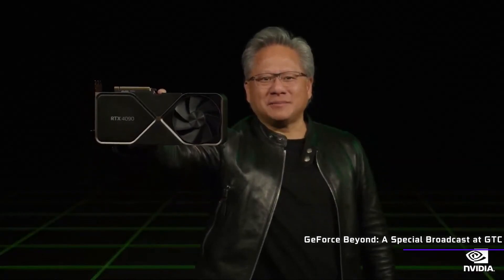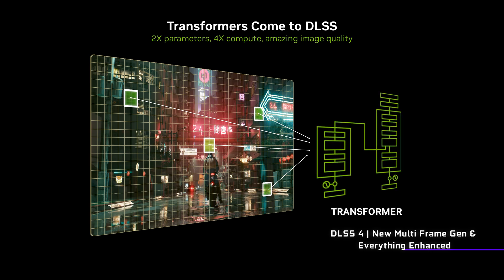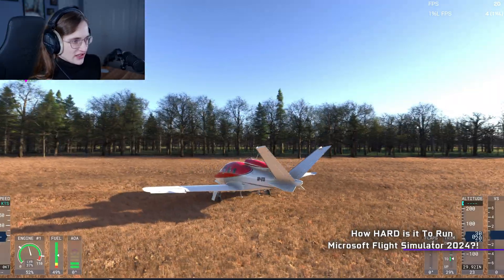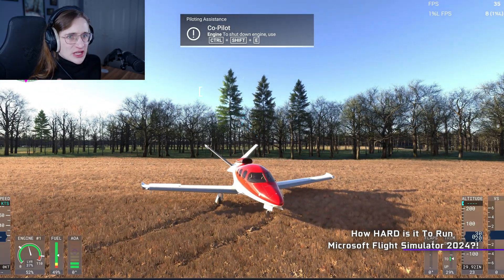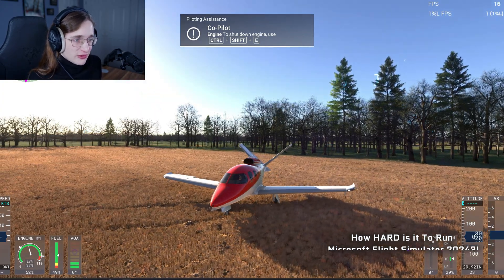If you still have RTX 40 series, then there's still several key improvements to the frame generation feature, which uses their brand new transformer model. Compared to the old CNN model, it's set to provide much better results when it comes to this frame gen tech. What it's supposed to really address is ghosting and artifacting — key issues with running frame generation, especially at low FPS, and one of the main things people were worried about with RTX 50 series generating so many artificial frames that it would just look like a mushy mess.